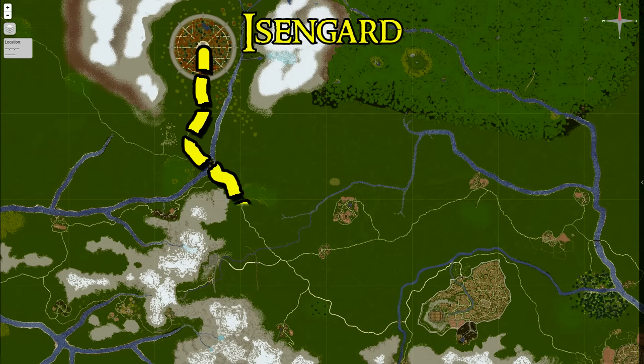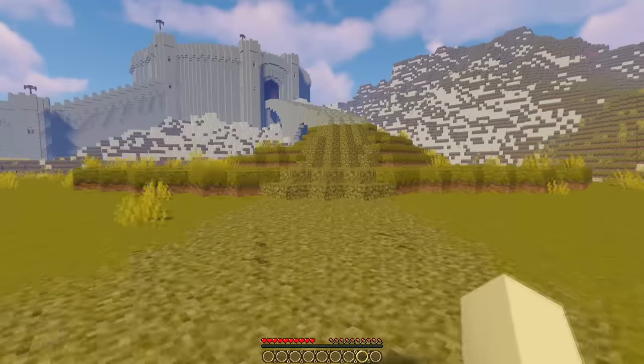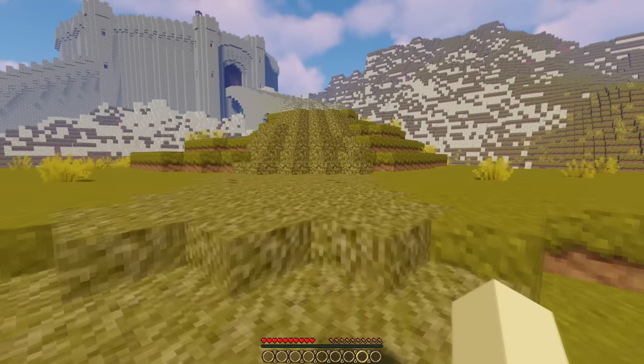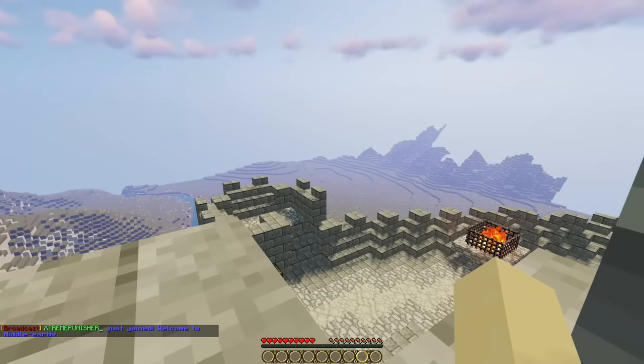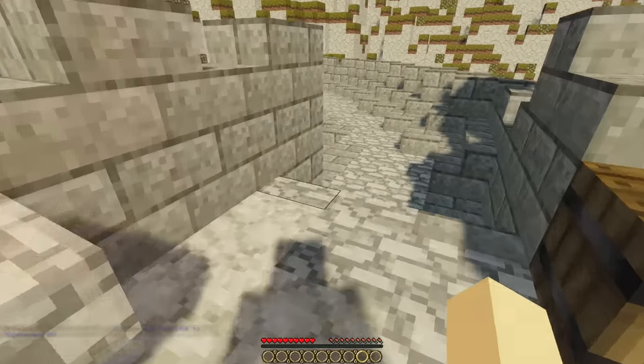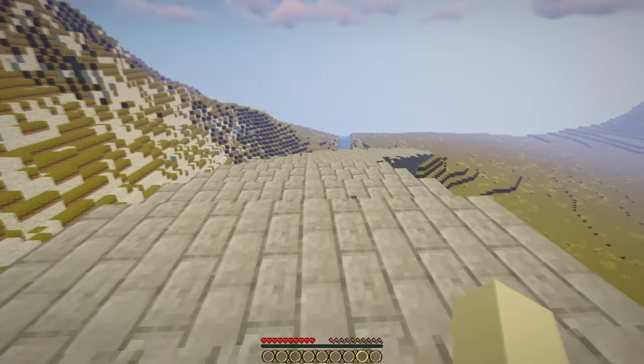Next stop on my journey is the location of my favorite battle during the War of the Ring — Helm's Deep. The Battle of the Hornburg was the first grand scale battle of the War of the Ring, and standing here imagining 10,000 Uruk-hai marching towards this wall honestly filled me with anxiety. Nonetheless, it was time to keep moving.